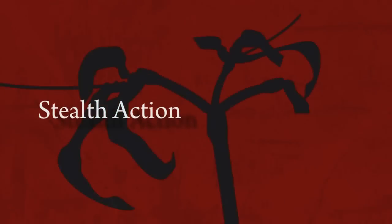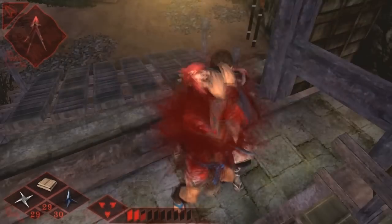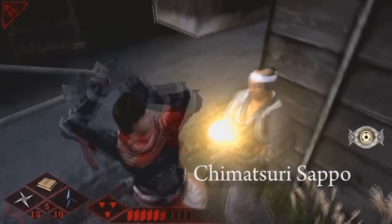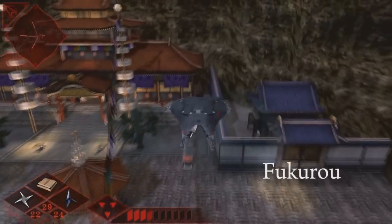Enter a world of heart-pounding stealth action. Sneak up on your foes and dispatch them in a single move with Chimatsuri Sapo. Freeze time for a dynamic one-hit kill — Zankoku. Or travel the skies with the legendary flying ninjutsu, Fukuro.